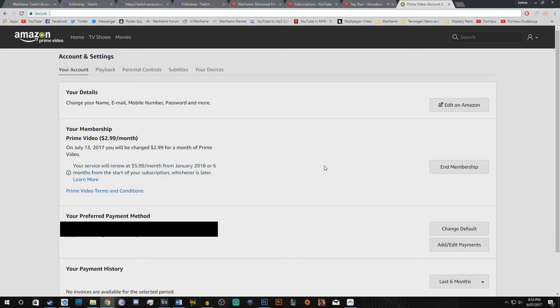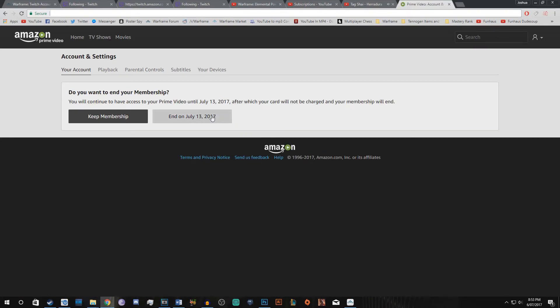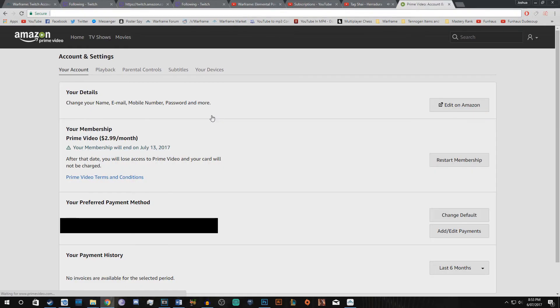Now if you don't want to keep Amazon Prime, head over to Amazon Prime Video — a link will be in the description to the exact place. Log in, go to profile account management, head over to your membership, and click cancel membership. That 7-day trial will run until the end of the 7 days and at that point you won't be charged.